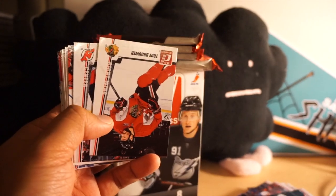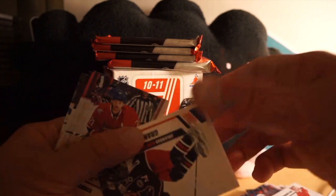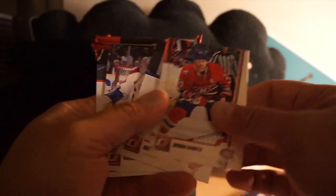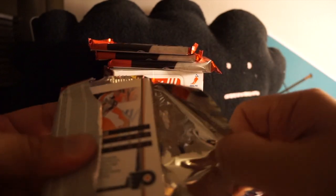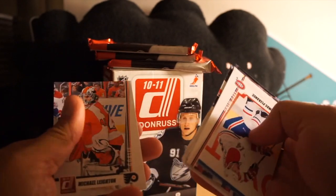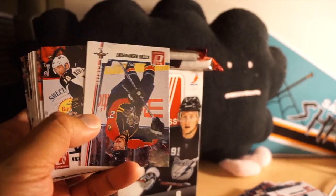Okay, upside down — I'm not even gonna bother turning around because there's a bunch of other cards in here. Another rated rookie: Grant Clitsen. Getting quite a bit of base cards in these packs — pretty good amount of base cards actually. Here's an all-base pack, speaking of base cards.